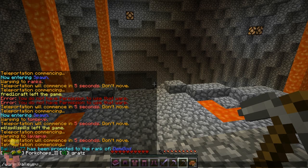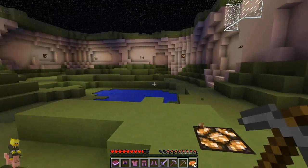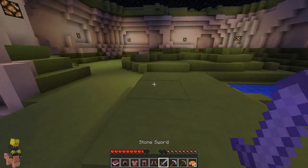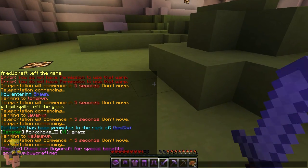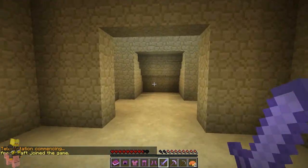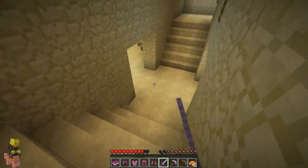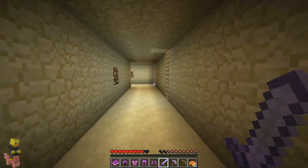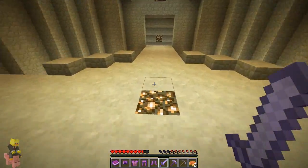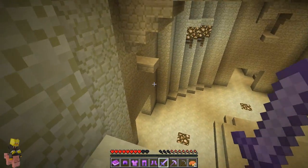Now we're going to go check out slash warp valley PvP. This is a very open map — a green grassy area. I like it a lot because you can see each side of the map and just hunt people down. Finally, we're going to go check out slash warp temple PvP. This is obviously a temple — kind of Egyptian style — made of little rooms and walls. It's a lot more close quarters with multiple levels. You can wait for people to come up the staircase. It reminds me kind of like a Halo map.